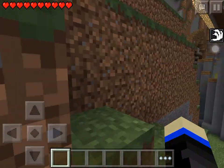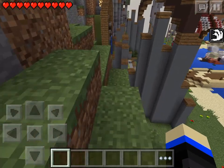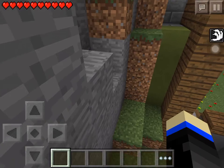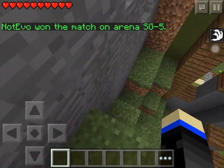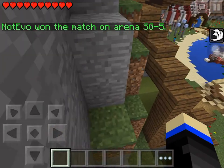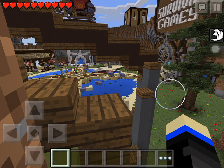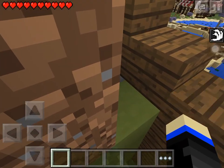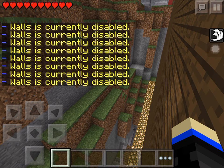Come up here, then go this way, then come to the stone, then come right here. This might mess you up and take you back, but I use it as a boost to get up there. It's going to launch me up because it's currently disabled. Then I come on this glowstone right here.